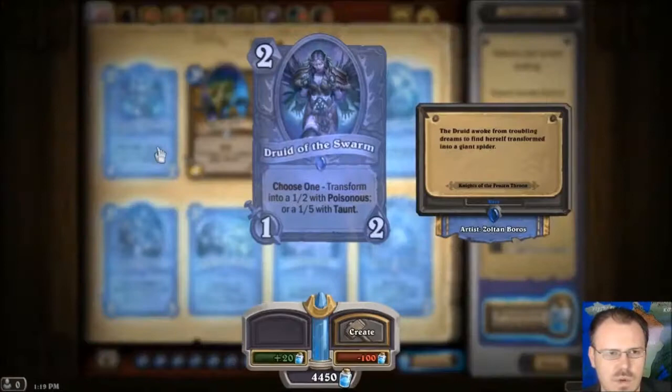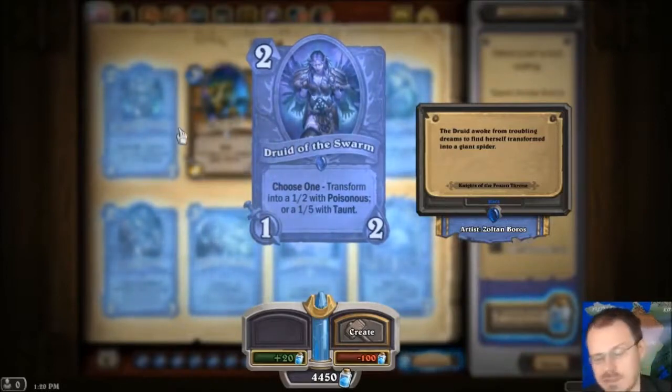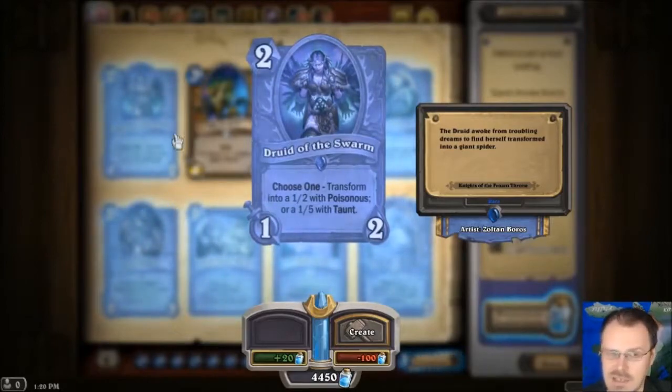We have Druid of the Swarm, so you got a 1-2 for 2, which sounds really bad. But it's either a 1-2 Poisonous Beast for 2, which means it's just as good as the Slug — okay, it doesn't have Taunt — or a 1-5 Taunt. A 1-5 Taunt for 2 is pretty strong early in the game, especially since it probably counts as a Beast. So I would have to say this is actually pretty solid. And later in the game, being able to make a 1-2 Poisonous is a threat on the board. It can hide behind Taunts, which the Slug cannot.